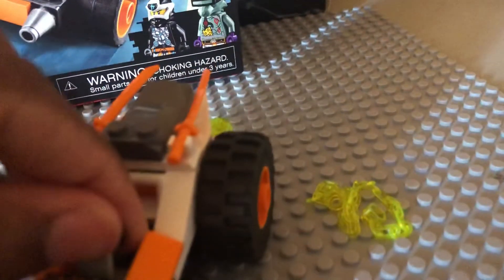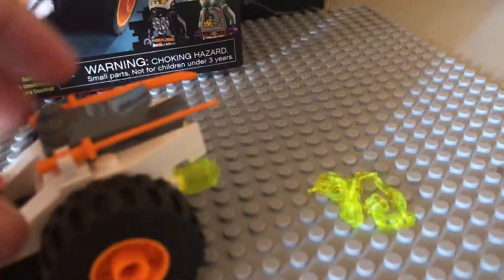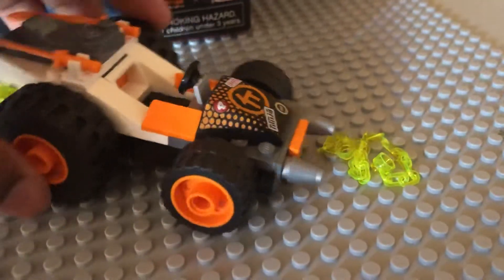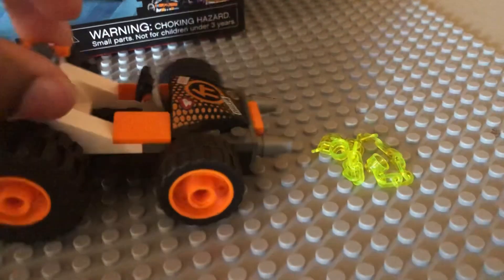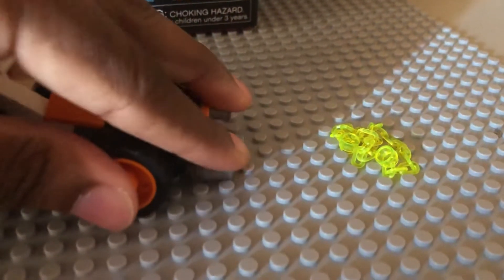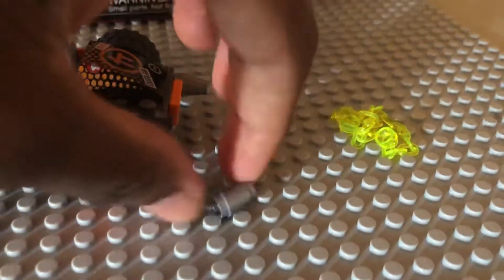There are orange swords right there, so if you want you can give them to Cole. It rolls perfectly, which is a good accessory. The only problem is some of these pieces can be taken off pretty easily — they're not supported well enough.